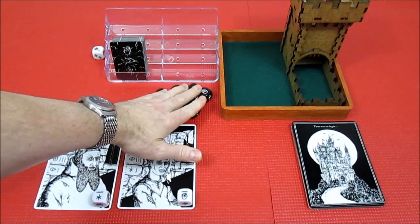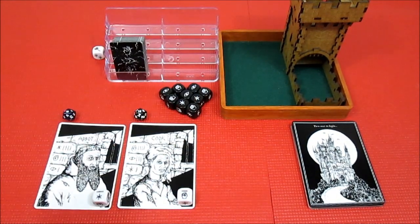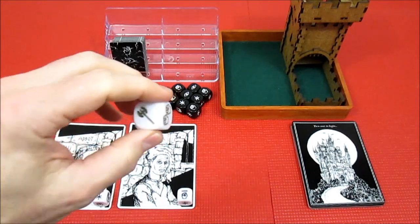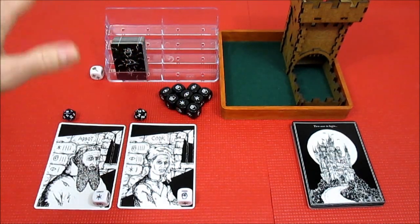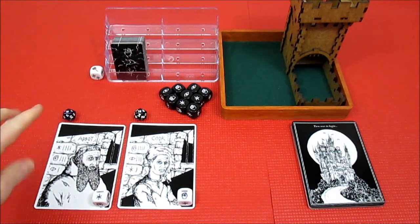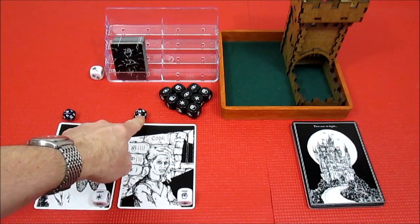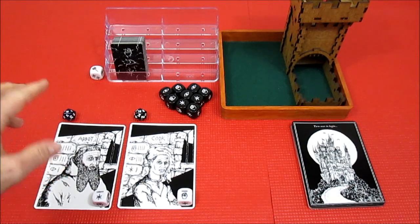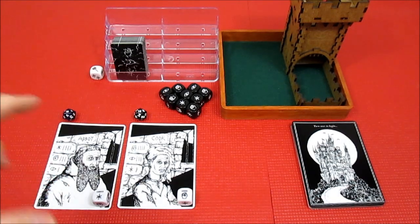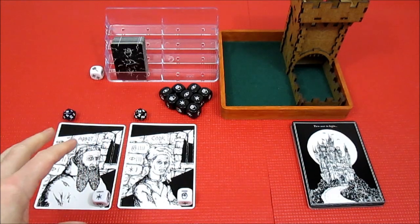There are chapter dice — I'll show you how they work when we play them. There is one golden die that comes with the game; that is for a special item you can find, perhaps. Each character in the solo game or two-player game has 18 health. I'm using 20-sided dice to track that, but there are pencils and a little pad of paper that come with the game for writing your health.